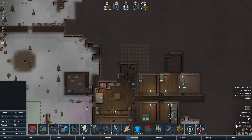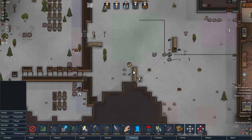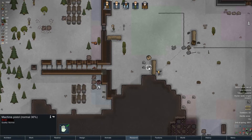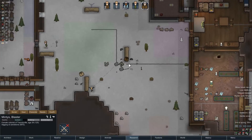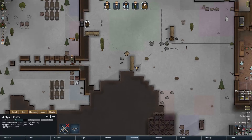Hunter lacks a ranged weapon — Maynard, Mintis. Mintis doesn't have a ranged weapon. Did any of the guys here have ranged weapons? There's a pistol out here, and there's a normal quality machine pistol here. Mintis, equip this — I know it's sort of rusty, but it still works, man.